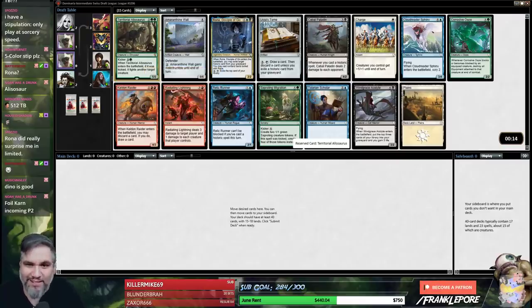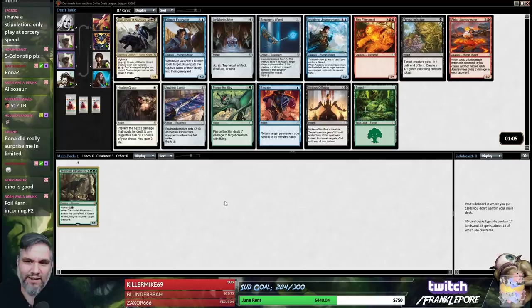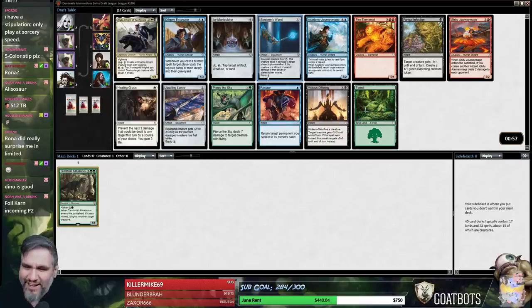I posted on Facebook that I'm selling these drives and said go ahead and make me an offer. There's an Icy and an Ariel in this pack, but all the uncommons and rares are still here, so they had to pick a foil Karn, I guess.